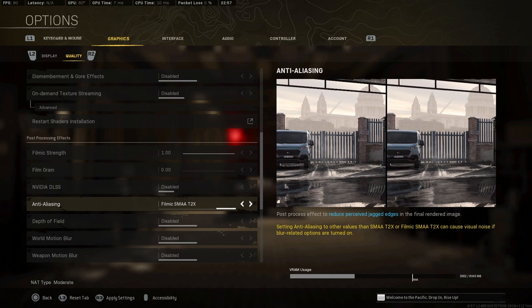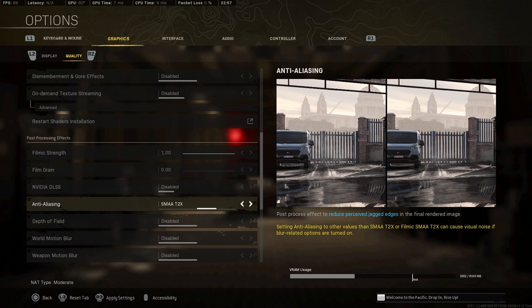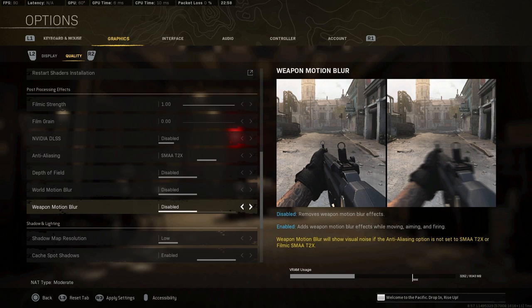When we change the color settings later in the video, having super saturated and super blurry at the same time is just a mess on your screen. T2X for me is the sweet spot for frames and clarity. Depth of field, motion blur — disable all of them. You don't need any of them for performance or competitive play.